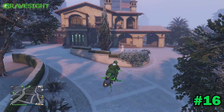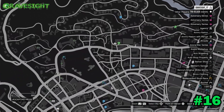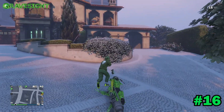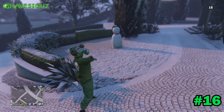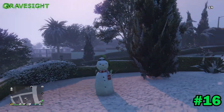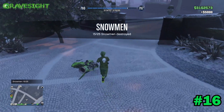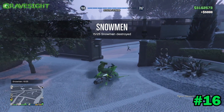Now heading on to number sixteen — how cool is this? There's a snowman over at Michael's house! Who rolled this up? You can imagine Michael making a snowman, or even Trevor out in front of his trailer — that'd be funny, seeing Michael, Trevor, and Franklin all rolling up snowmen together. Let me get rid of this guy — bam, there you go. Location number sixteen, Michael's house — pretty cool!